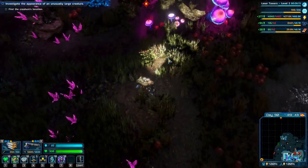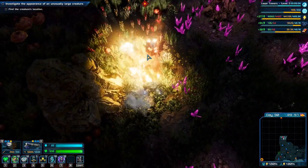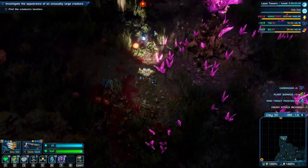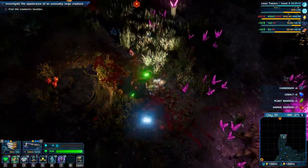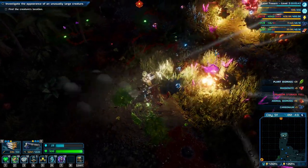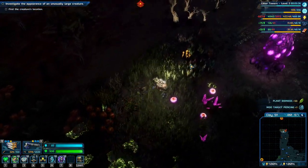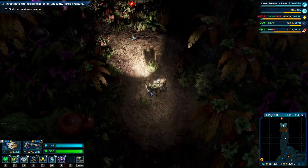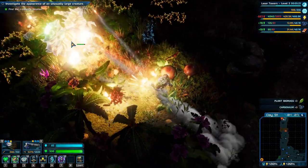We're going to have to go kill it — so that's what we're going to do. I love it when they die like that. A new group of hostile creatures is coming from a nearby nest. Titanium storage is full — build more storage facilities. You're dead, you're dead. Man — there's one of those things. Take a look at that later. Let's just pick out this nest — it's annoying.